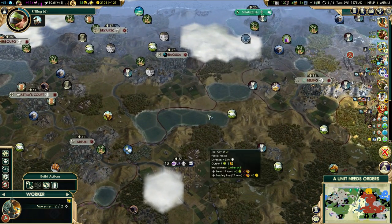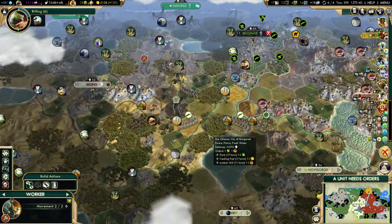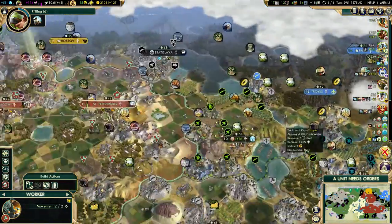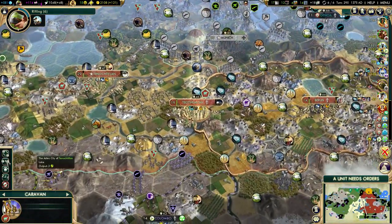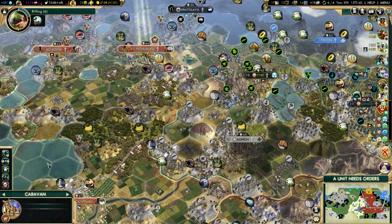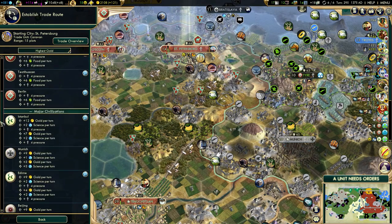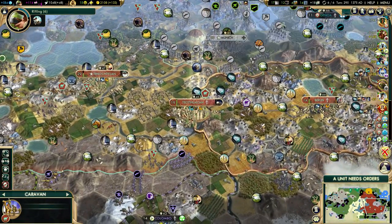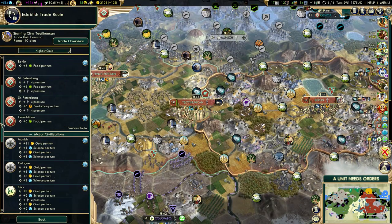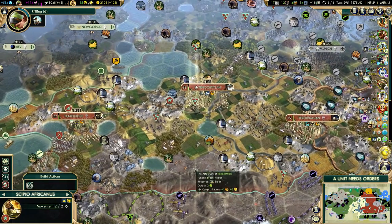Once I take Beijing I'll probably sign peace and wait 15 turns — or I suppose I don't have to wait 15 turns. I could liberate the city state next and then go for Attila's court. We'll decide once we take Beijing. Another caravan in St. Petersburg — let's send this to Istanbul. The best trade route was with Tenochtitlan for food — I'll keep working that one.